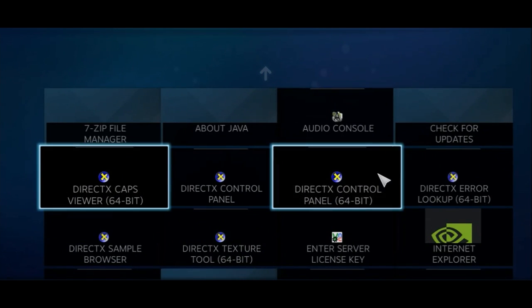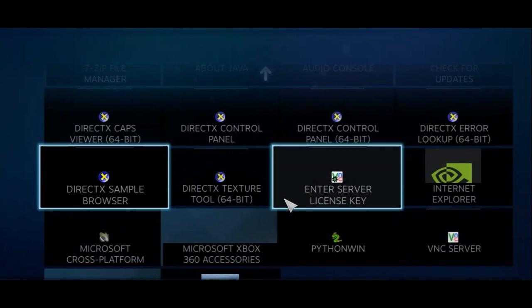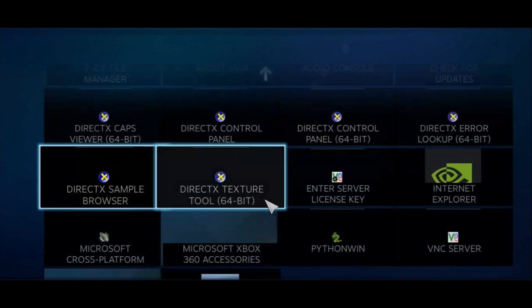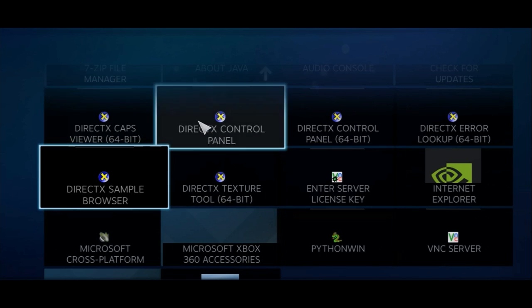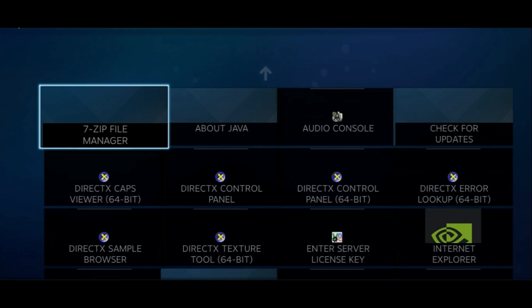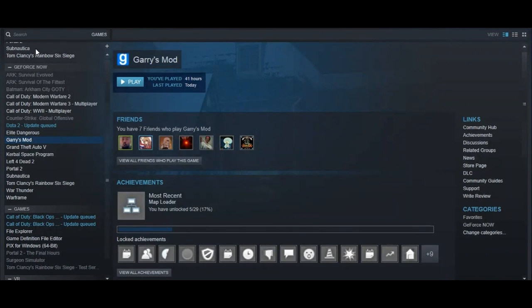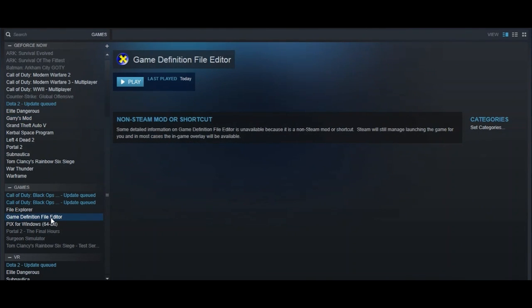There'll be two of them. One of them is called something like Game Definition File Editor — I'll put the exact names in the description. The other one is called Pix for Windows. You just wanna click on them, and something will pop up where you can add them to your Steam library. Then click out of Big Picture, click Library at the top, go to Games, and you'll see them there — Game Definition File Editor and Pix for Windows 64-bit.